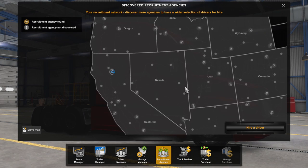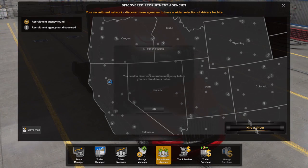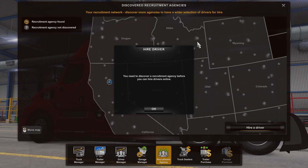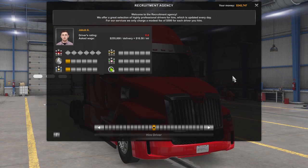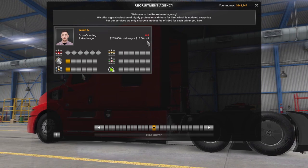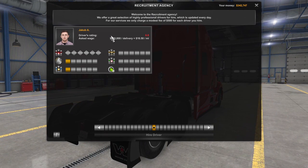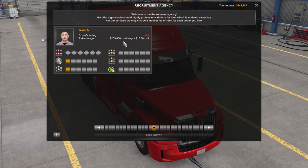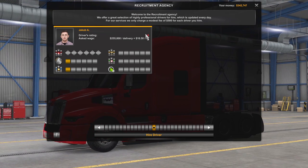This is where we want to go to the recruitment agency to hire a driver for that truck. I actually haven't discovered a recruitment agency yet — that is another question mark you can find on your map when exploring American Truck Simulator. Now that I've discovered one, let's hire a driver. You'll be greeted with a list of potential candidates — the amount will depend on how many recruitment agencies across the map you have unlocked. As I only have one, we only have one available candidate. It will show the driver rating, different skill points they already have, and their asking wage and price per mile. We're going to hire Jacob, who has one skill point in long distance and one in high value cargo.